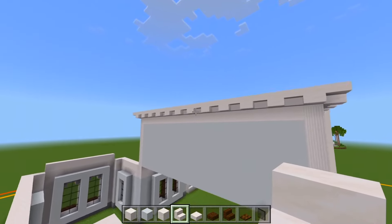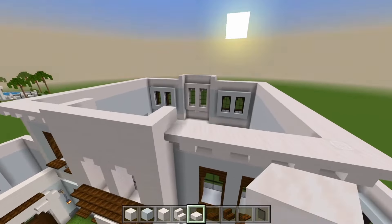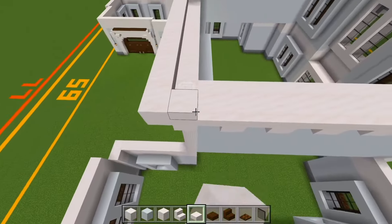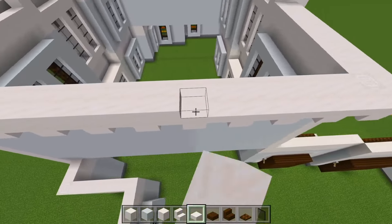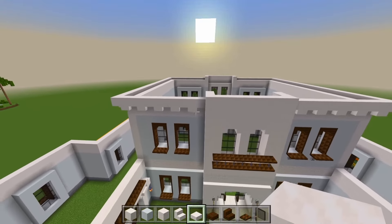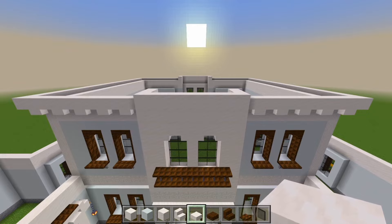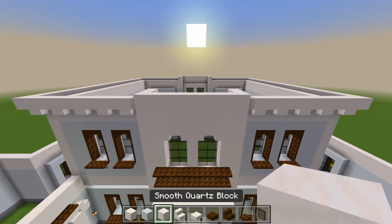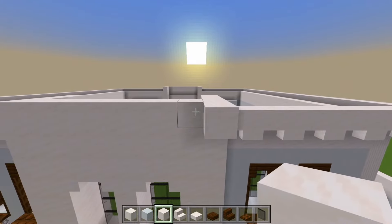Now on top of all of that, we'll switch back to the smooth quartz slab and place a layer just right on top of it. Now let's look at the middle space and start doing this next. Switch back to the full blocks of the smooth quartz and start on the corner, placing it on every other space.